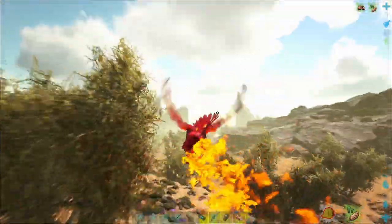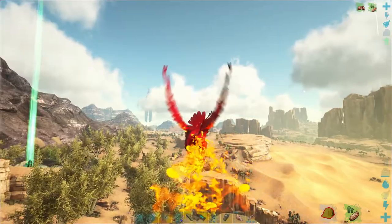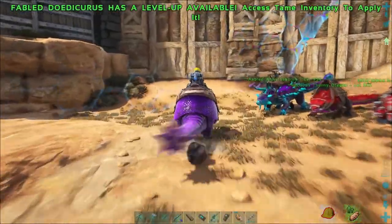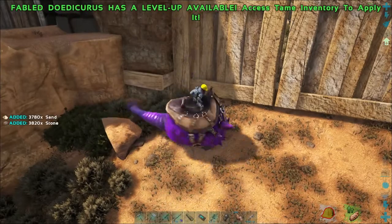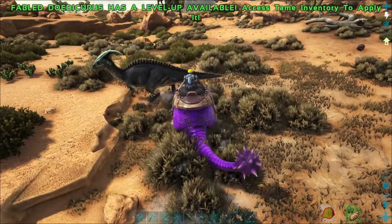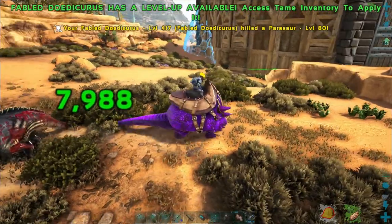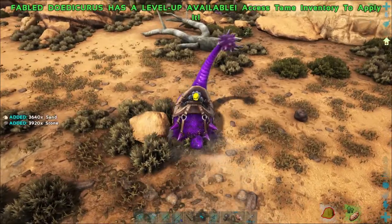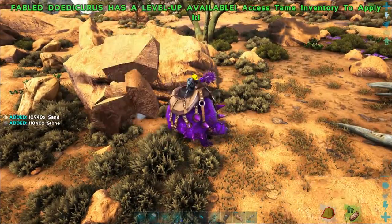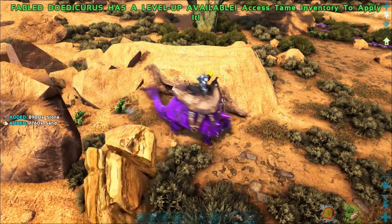Let's go get a saddle on this guy and check him out. We've got the saddle so we're gonna jump on this guy, see what he's about. First hit is right about the same as the alpha. That's right click — that parasaur clearly didn't like that. 8,000 damage. 3,900 stone is right about the same amount as the alpha dodeck gets, but this guy's got a ton of weight.